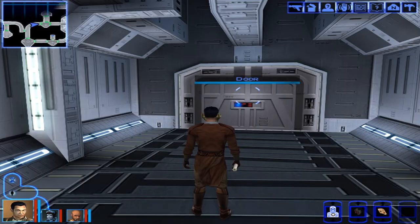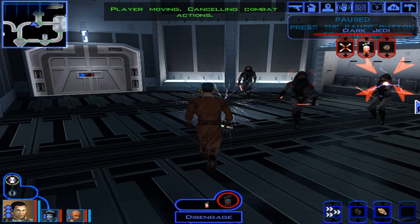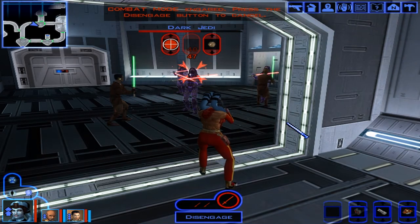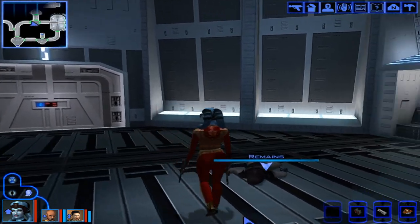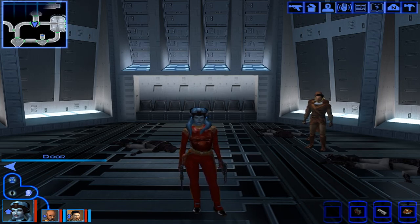For combat tactics: Mission can deal great DPS. Always have your Jedi buffed and set to use Stasis Field to stun-lock foes. Once foes are stun-locked, have Mission get behind them and start blasting. Look at Mission's damage when foes are stunned — she can finish off two of three dark Jedi. If you can't stun-lock, have someone tank the foes as a distraction while Mission attacks from behind.